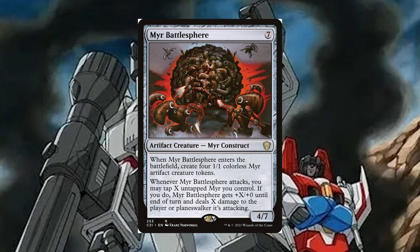Myr Battlesphere is a 7 mana, 4/7 artifact creature Myr Construct. When it enters the battlefield, create four 1/1 colorless Myr artifact creature tokens. When Myr Battlesphere attacks, you may tap X untapped Myrs you control. If you do, Myr Battlesphere gets +X/+0 and deals X damage to target player or planeswalker it's attacking. We can swing in, tap all our Myrs to deal 4 damage, then sacrifice the Battlesphere itself to deal 7 damage to something — dealing with a big threat while still ramping into a big artifact for the turn.